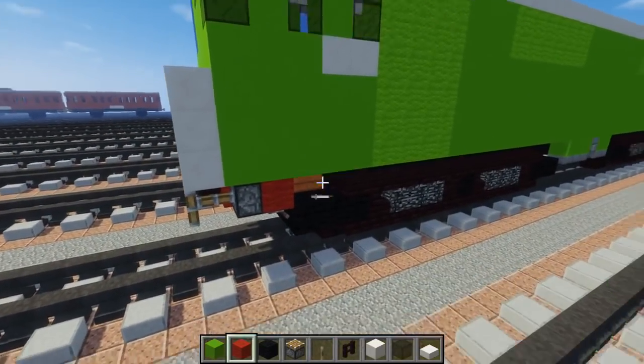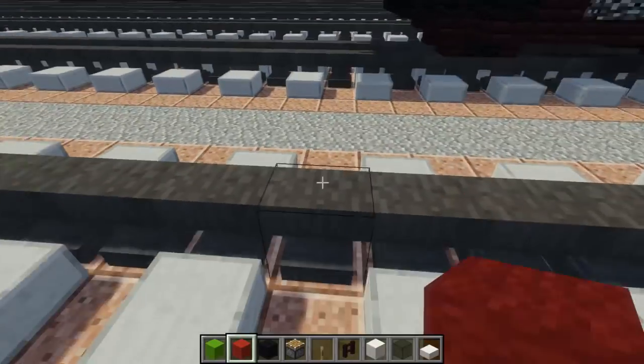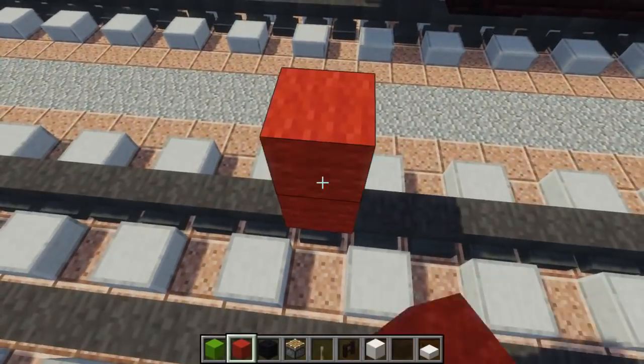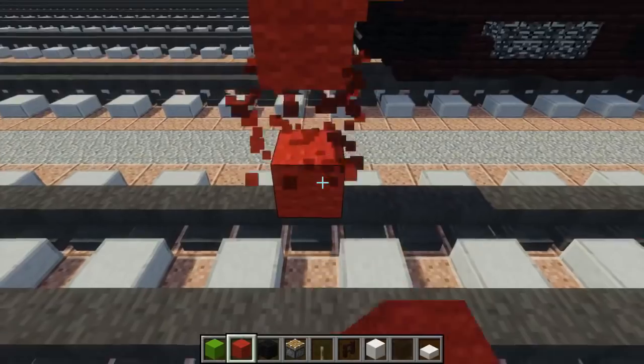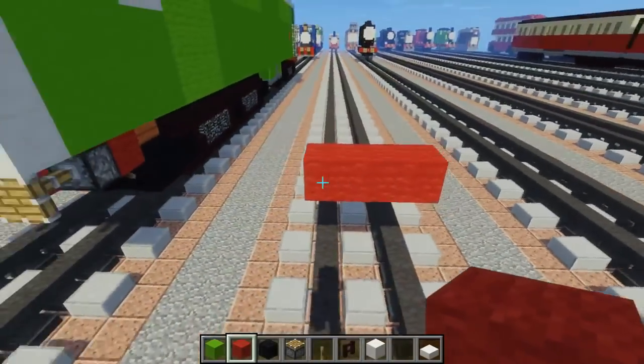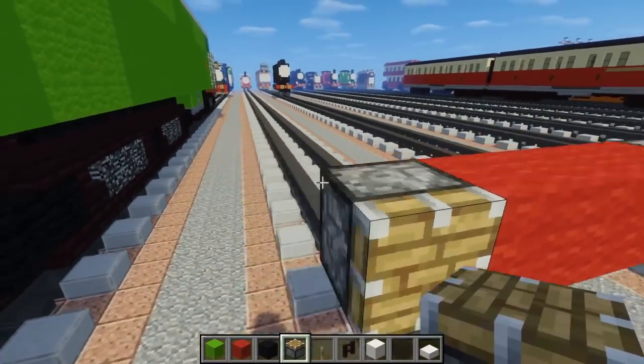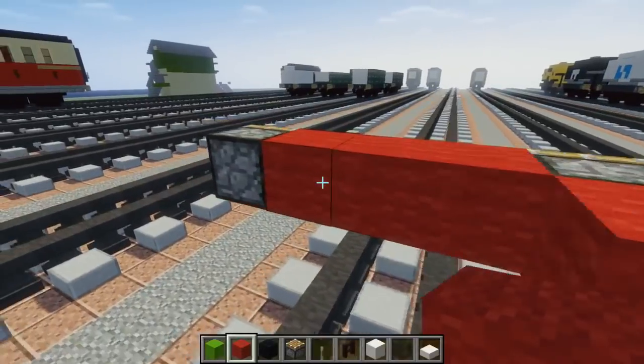So the first thing we're going to do is add the front buffer. We're going to take out red wool, looks like three blocks above the tracks. We're going to place red wool in the middle, make it three blocks wide. And on the ends let's add a piston like this. Add a red wool in the back of the piston.